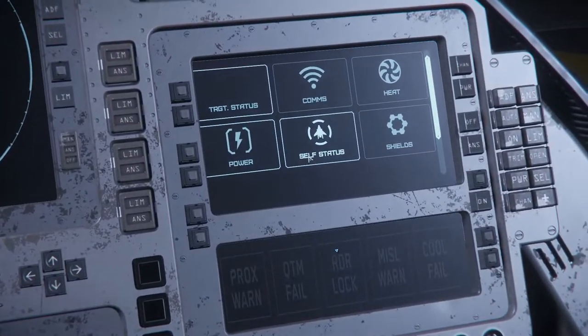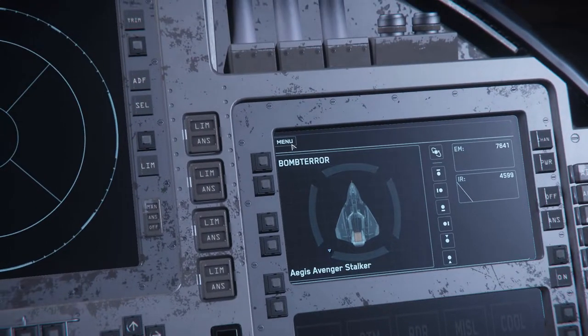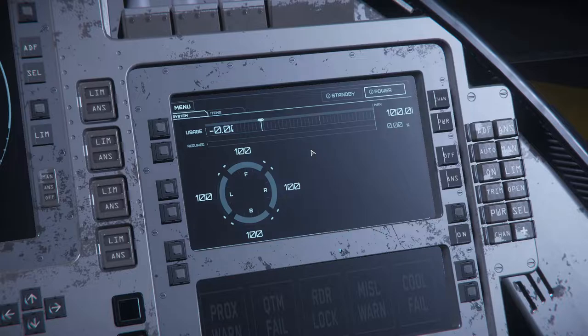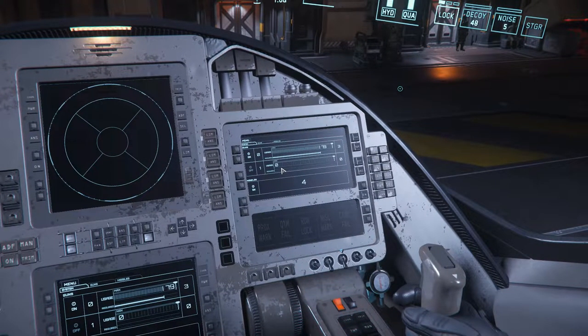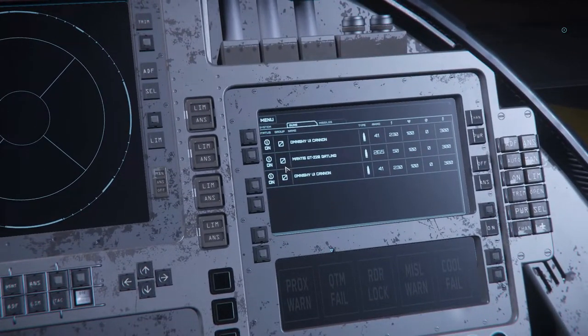Next we have the self status panel, where you can see your ship's condition and your shields. The shields panel lets you fully control your shields — you can turn them off and on. The last panel is weapons, where you can choose which weapons to turn off and on, and also set the key bindings for your weapons.